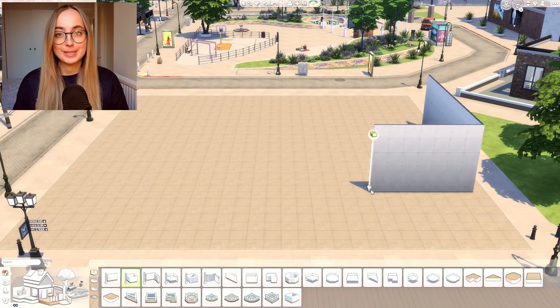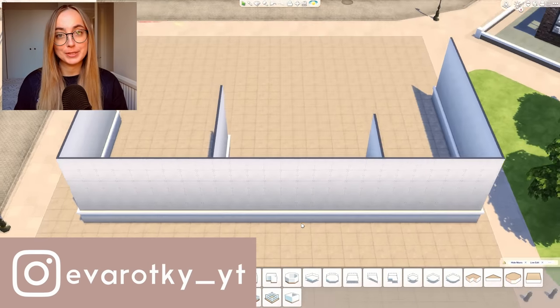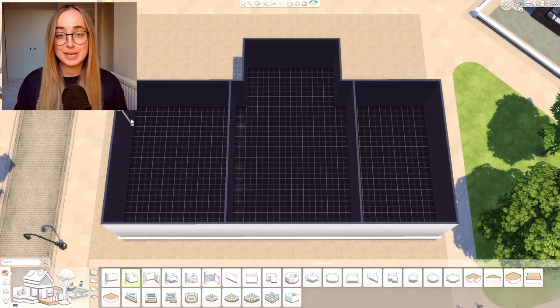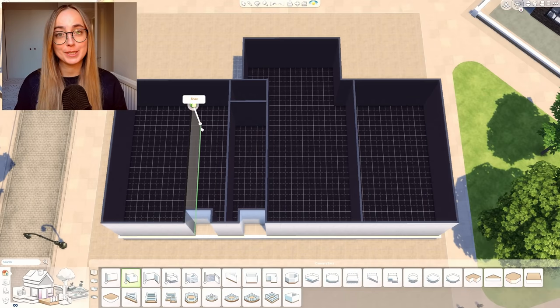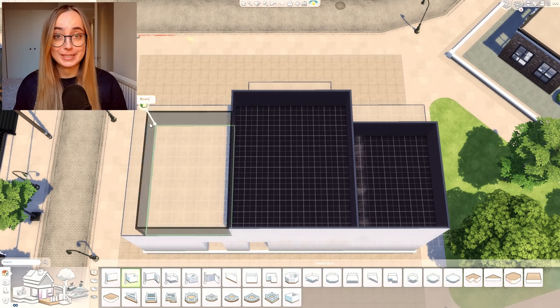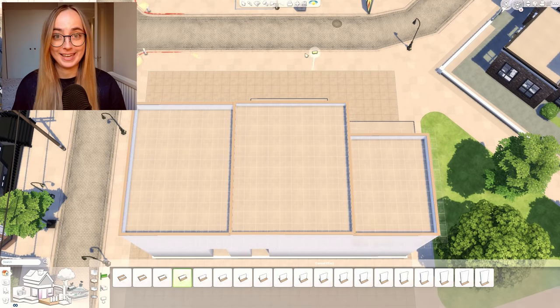Hi everybody, it's Eva here. Welcome to my channel and welcome to a brand new Sims 4 speed build. In today's video, we are building something that I've been wanting to build for a long, long time. Never had the time or the effort to do, but I decided to build three New York townhouses and yes, we are furnishing all three houses. So settle in, grab some popcorn because this is going to take a while.